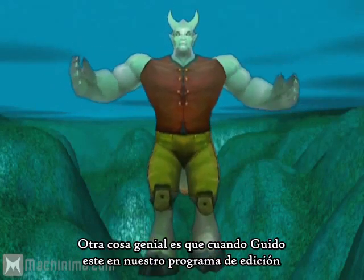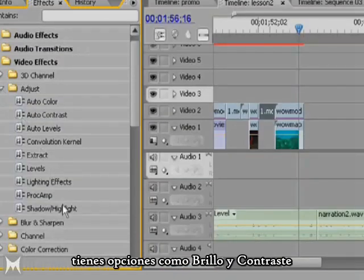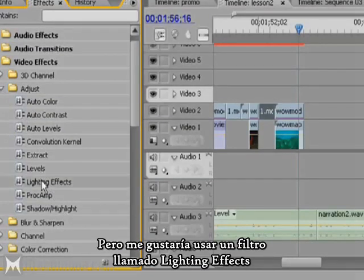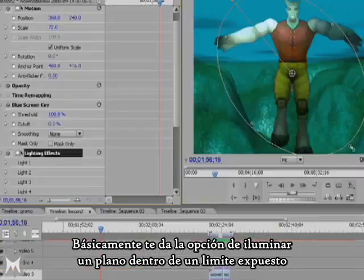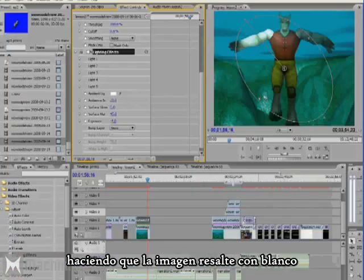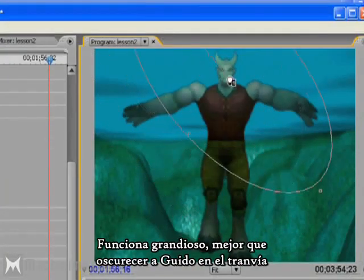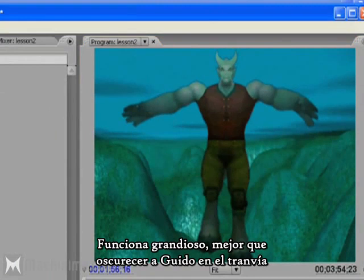Another cool thing is that once Guido's in our editing program, you can still mess with his lighting. In Premiere at least, you have options such as brightness and contrast. But I like to use a filter called Lighting Effects. Basically it gives you an option to light a 2D plane with an exposure limit, making the image pop out with light or limit it without. It works great and works almost better than darkening Guido in the tram. Right, Guido?